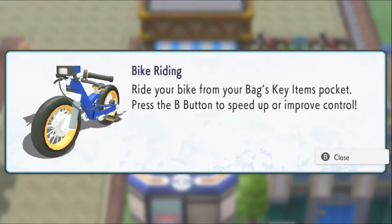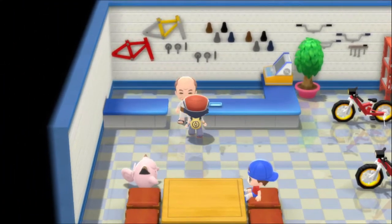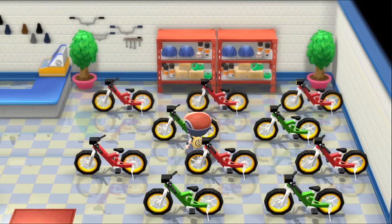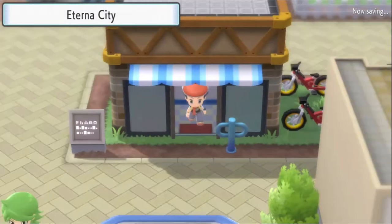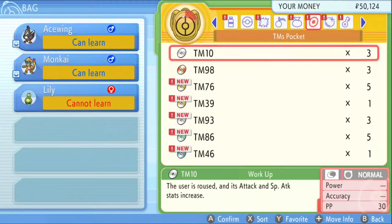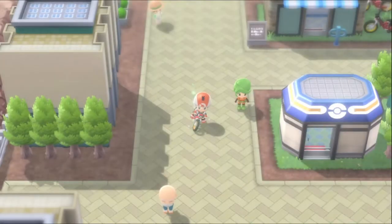In third gear the bike can't reach full speed but is easier to handle; in fourth gear it can ride at full speed and climb slopes. Ride your bike from the bag's key items pocket. I'm guessing I can change the color — no. So you pick a color and you're stuck with it. I thought it might be like the Gen 3 games where you can switch bikes.